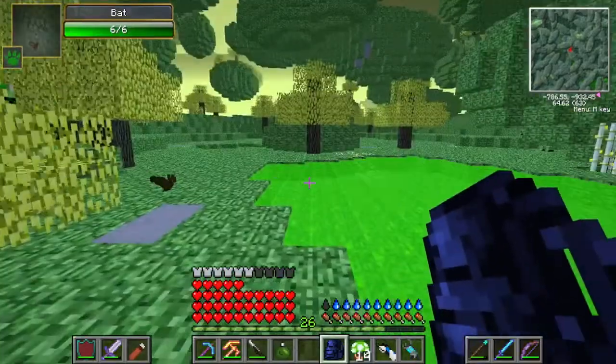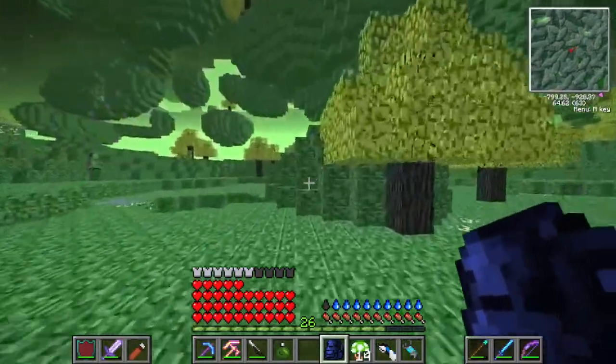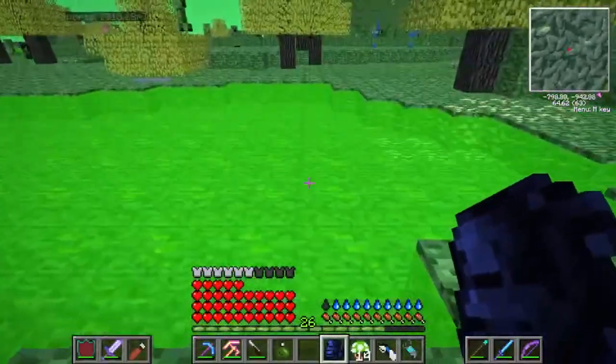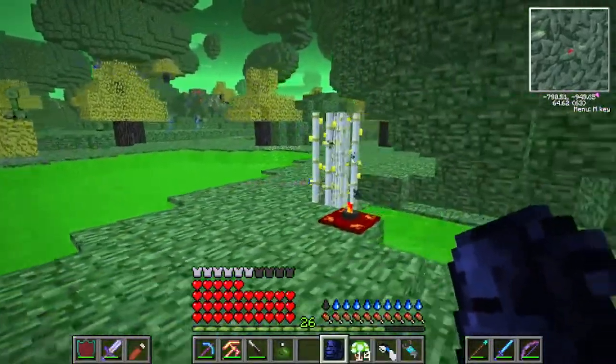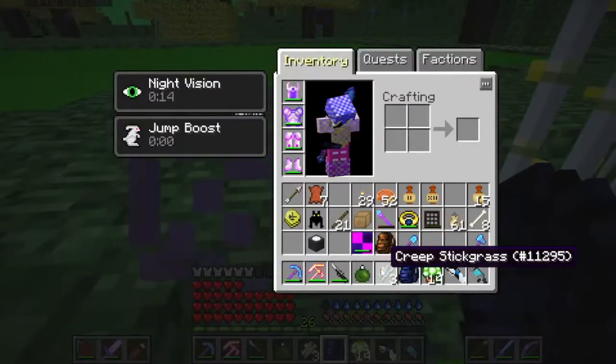Okay, that's not Squeaks - that's just a regular bat. So regular mobs like bats can spawn in here. I wonder if squids can spawn in the water - this would seem like good water for them. What is this? Creep stick grass!